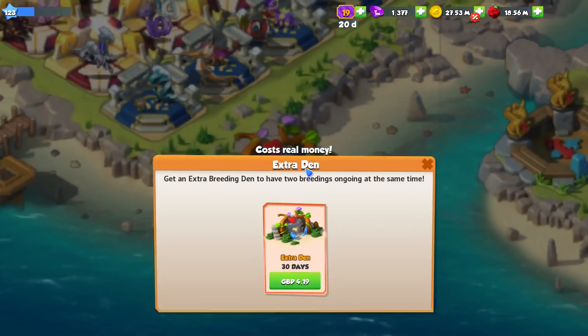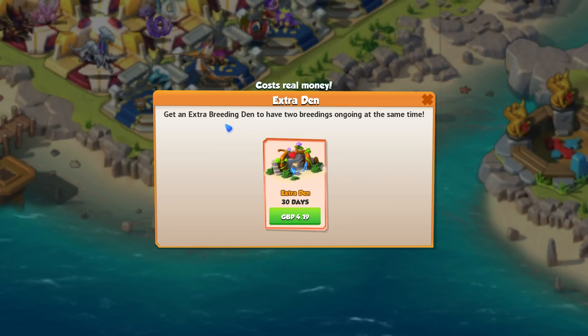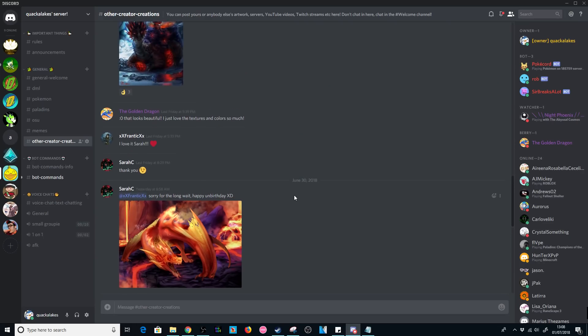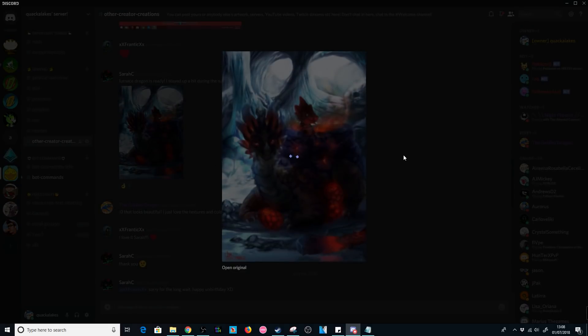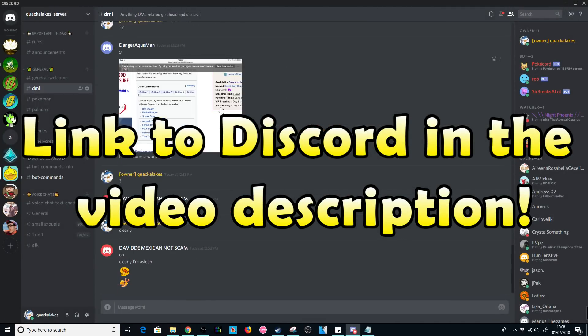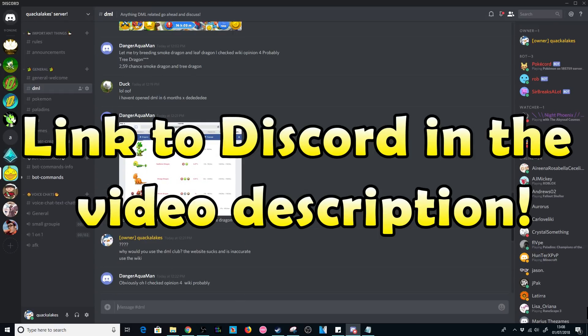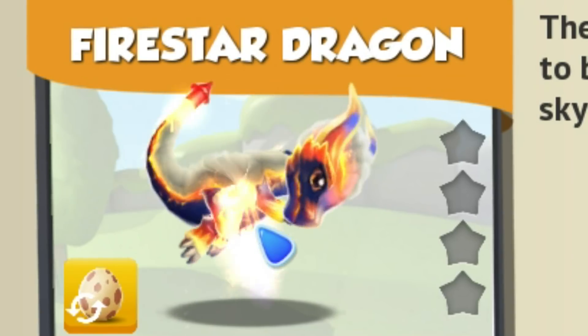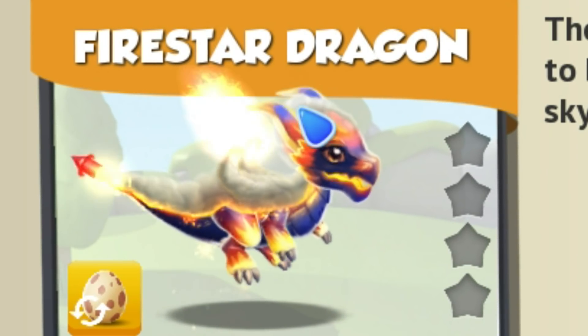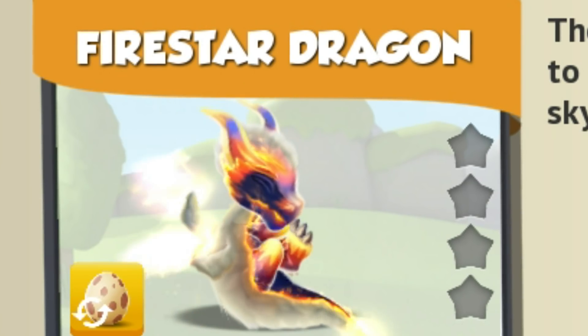Those are the main things you need to know about breeding this legendary. Don't forget you can also buy the second breeding den if you're really struggling, but I'll just be using the singular breeding den myself. Let me know whether you breed him and which combination you used — you can share all your Dragon Mania Legends and other gaming related stuff in our Discord server. It's free, so check it out without any worries. The link will be in the video description. Thanks so much for watching and leave a like if this helped you out — I'll be back very soon with more videos.